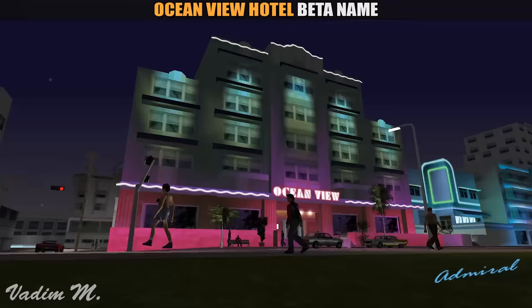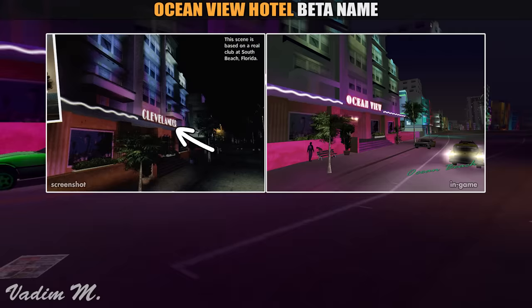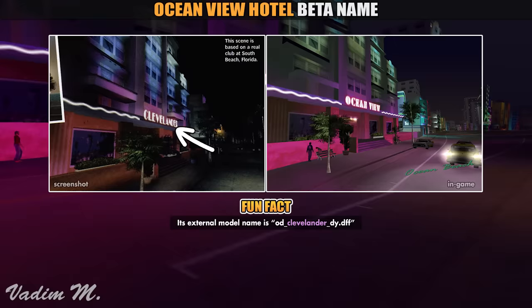Speaking of legal troubles, I guess you are familiar with the Ocean View Hotel, as it is our first hideout in the game lore. Originally, it was supposed to be named the Clevelander, as a screenshot would suggest. It seems the name was based on a real hotel at South Beach, Florida with a little bit of its exterior. It is a real mystery why the developers wanted to stick with the real name, and after that decided to make up their own name.